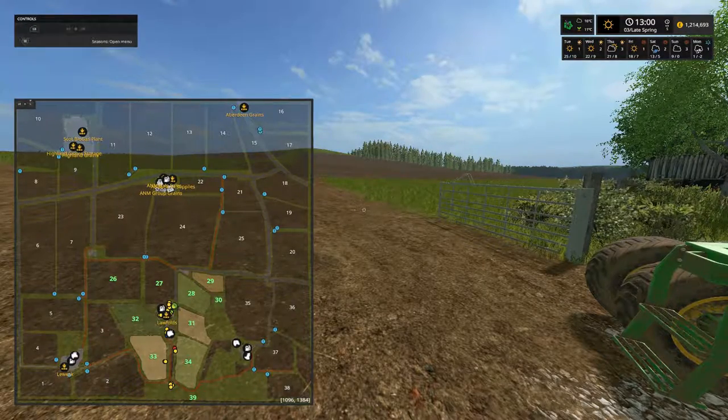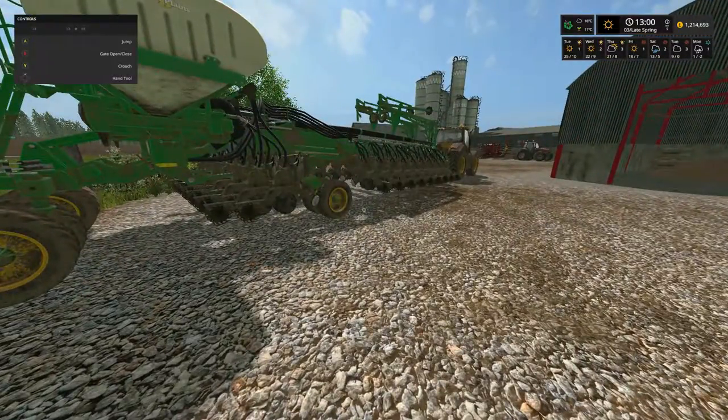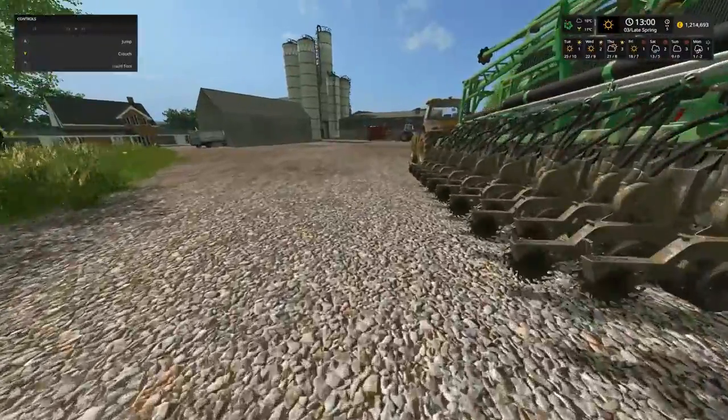Fields 29 and 30 are two reasonably small fields, and what we're going to do today is get some sunflowers planted on them.